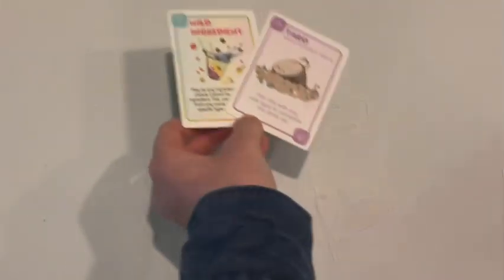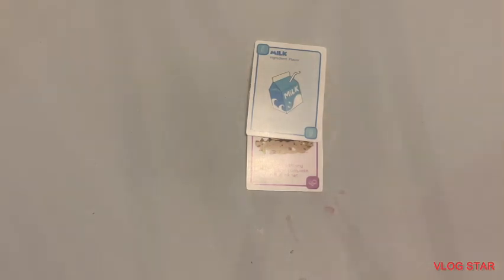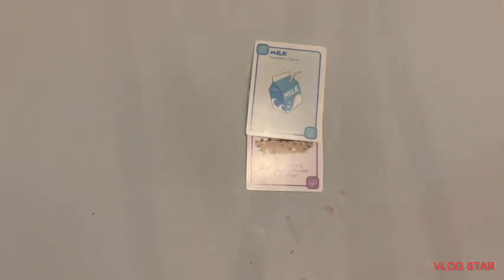There are also special ingredient cards. Taro is a special card — when paired with milk, it creates one drink set. And the wild ingredient card can be played as any ingredient of your choice.